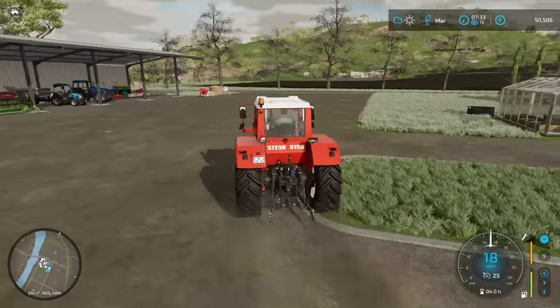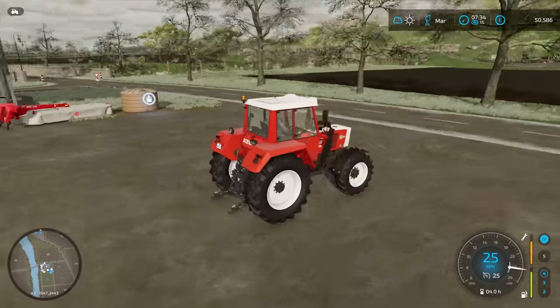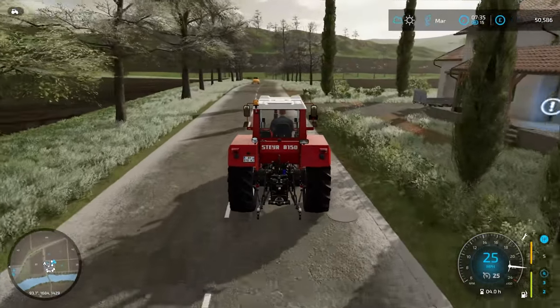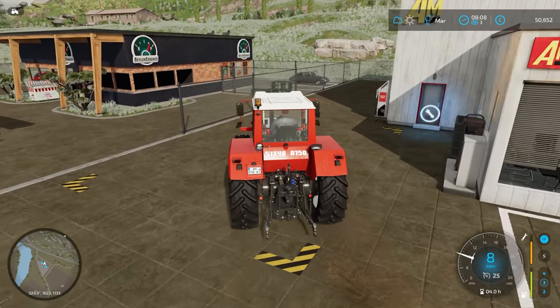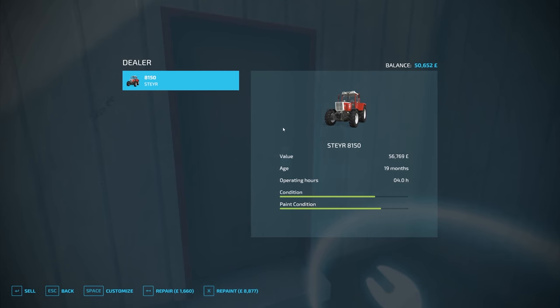We're going to have to add the front loader attacher to the Massey Ferguson. I'm going to put the Massey Ferguson down as the front loader tractor. But eventually I would like to get a JCB telehandler — that would be great. Let's hope we can get a good price for this; I think it's worth about £55,000. I'm not too sure if repairing it first will add value, because you can see it's worth £56,769 with a £1,662 repair cost.